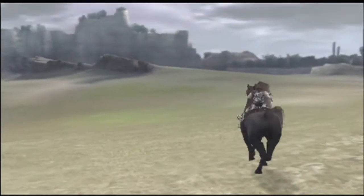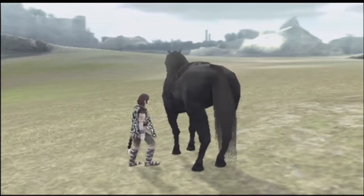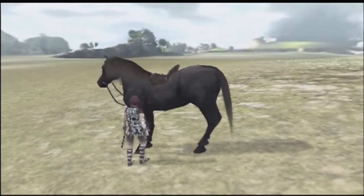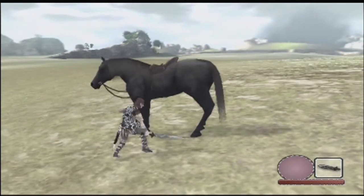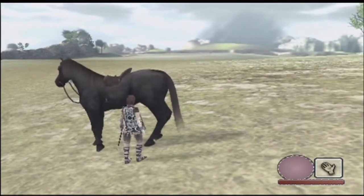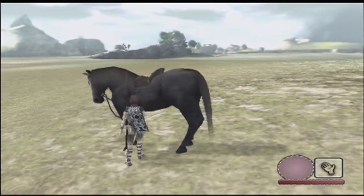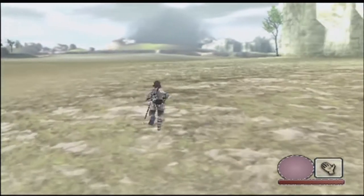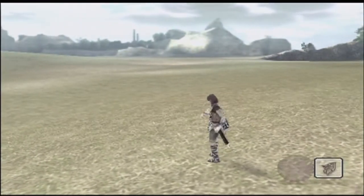This is a good time to demonstrate some of the other things you can do with Argo that they don't tell you in the game. If you press the attack button — don't attack the horse, apparently the horse is made of steel. With the circle button you can give your horse a loving tap. Okay, where do we need to go from here?